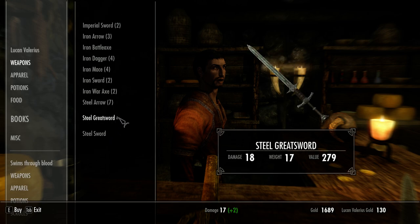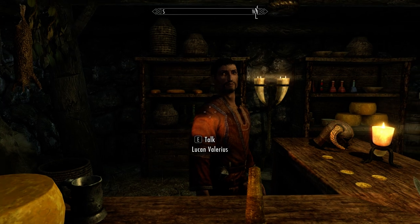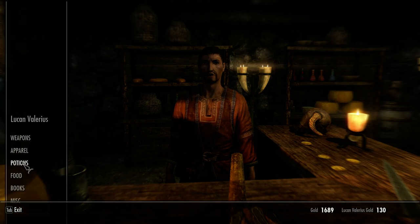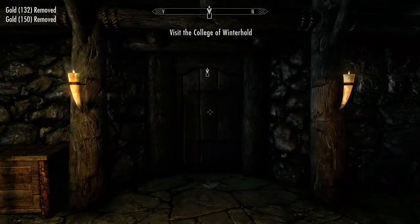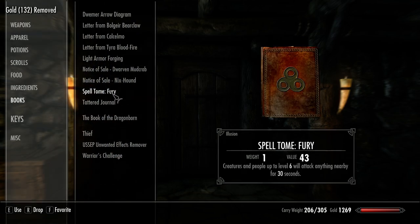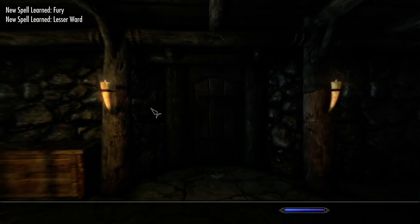I don't see anything I just absolutely need. Till next time. Wait a minute — actually, he does have spells. I think I have a few old spell books laying about. Let's reward — Raise Zombie and Fury.